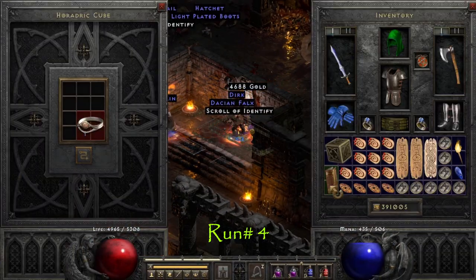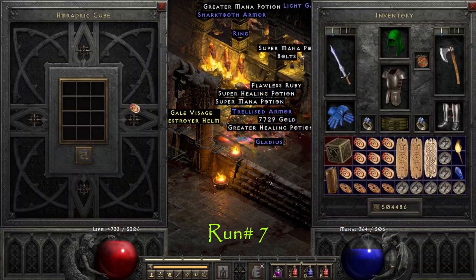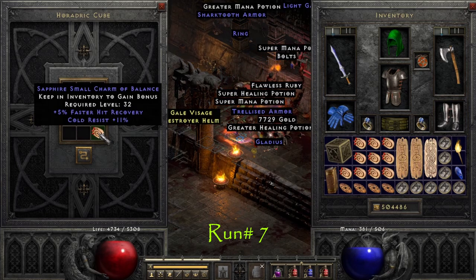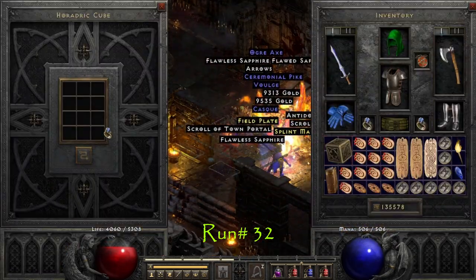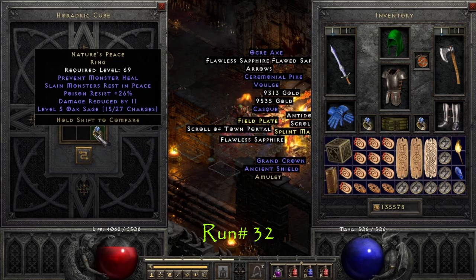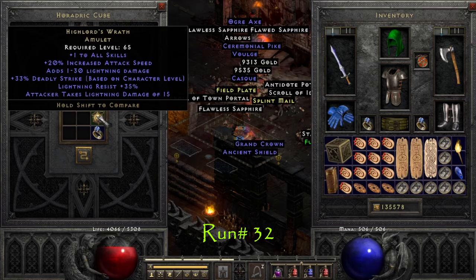We kick things off on run number 4 with a 55 all res Kira's — pretty low but we'll take it. On run number 7 we find a 5% faster hit recovery, 11 cold res small charm. On run number 32 we find a Nature's Peace ring and a Highlord's amulet.